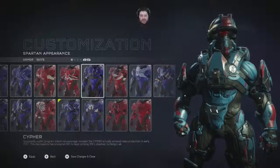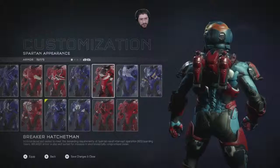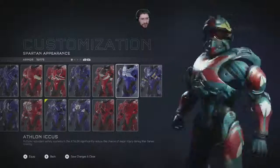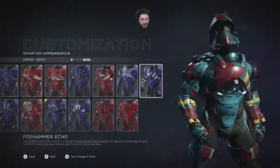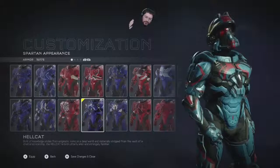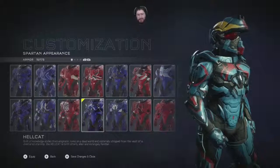I don't like the way that piece is right there on the chest — it looks like it has a mustache on it, or it's smiling. This one has butt armor. It's got a lightsaber in his chest. A nice bit of smooth armor — I think I really like that one. It's like a huge chunk of smoothness. A lot of yellow — that's weird. The description for Hellcat is just so good: built of knowledge stolen from enigmatic ruins on a dead world and material stripped from the vault of a shattered starship — the Hellcat is both utterly alien and strangely familiar.